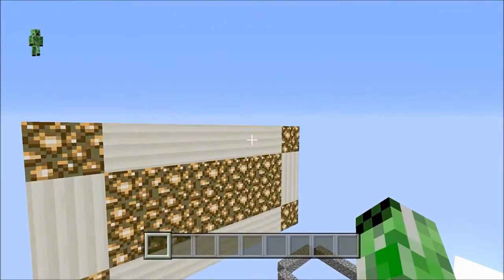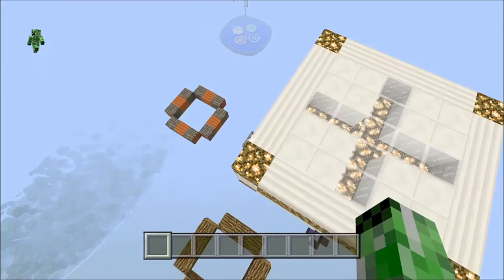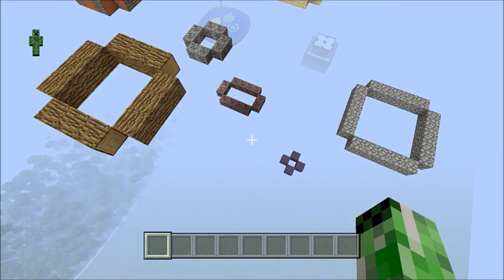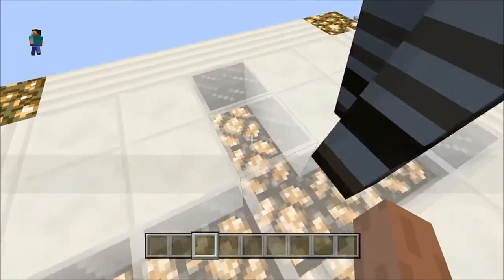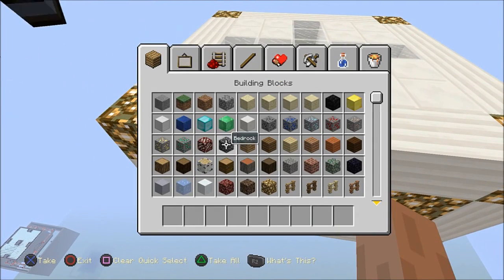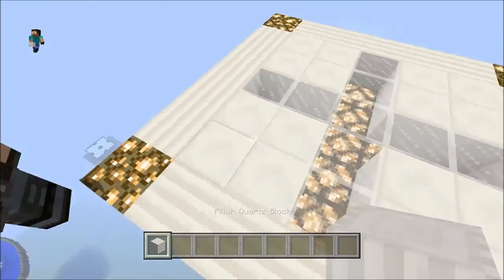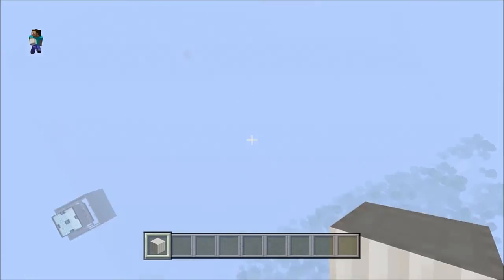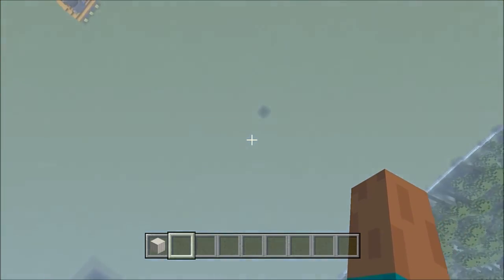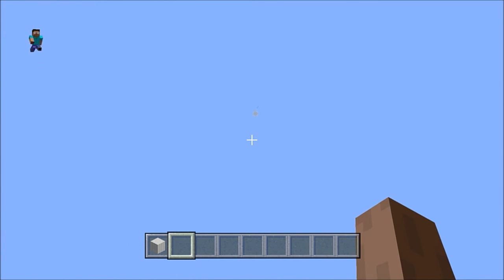It's wicked fun if you get a lot of people. I'm just going to show you what the end result looks like and some of the building process. How you play is you jump off the platform, fall through rings, get points that are in the rings, and then fall into water. It's pretty simple — probably one of the easiest minigames I've ever made.